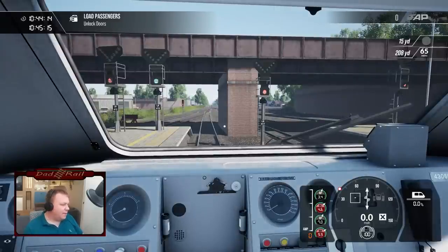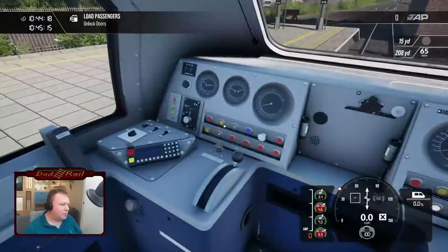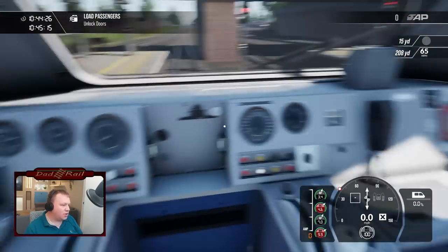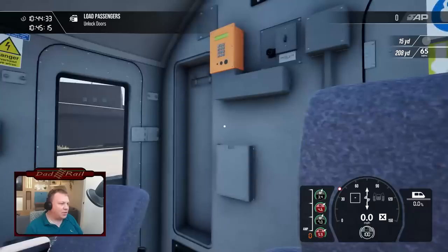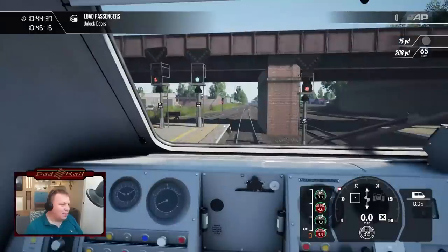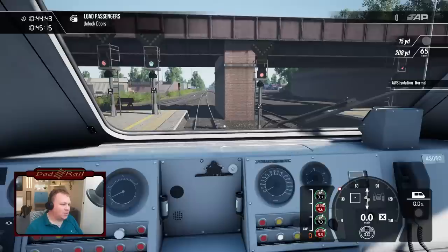Let's jump back in the cab and get it set up. As you can see, the cab's had a complete revamp from the Great Western Express HST. We've got the addition of a GSMR radio here and it just generally looks a lot nicer, tidier, and more authentic. First thing we're going to do is get the safety systems on. I can't find a button anywhere in the cab to turn them on, so I'm going to press Control and Enter to put our safety systems in.